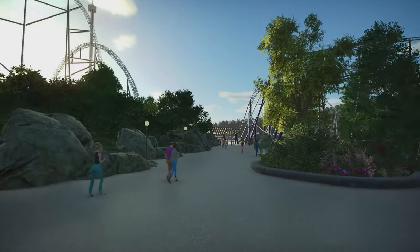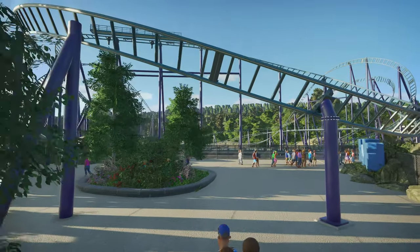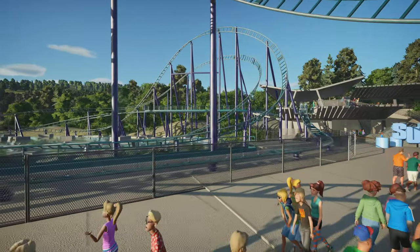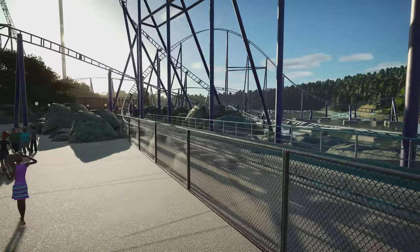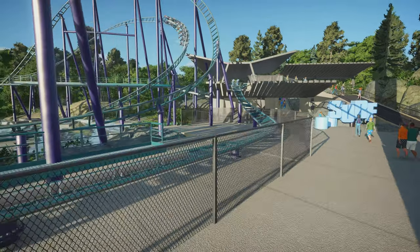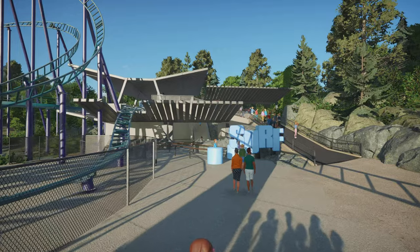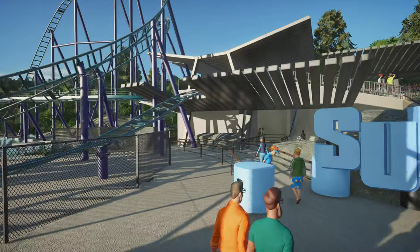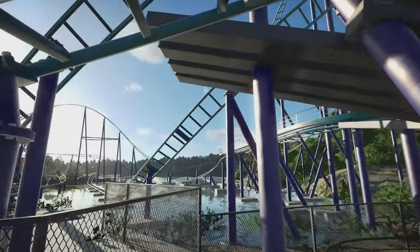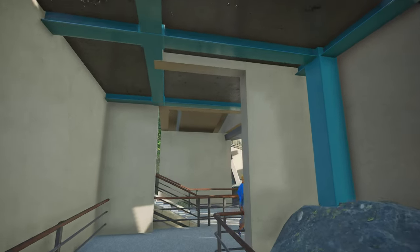Now we can see the sun rising — beautiful, beautiful day at the park. I think this is the Vekoma Motorbike. Once again, there's good path interaction right here — that's the first launch. Is this one launch or two launches? Well, we'll see in a second. Continuing the same architectural pattern, and I love how the coaster kind of goes through part of the structure, so you can see it's been adapted to its surroundings.